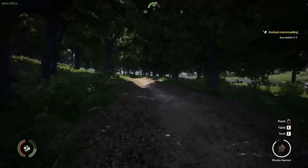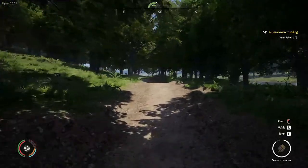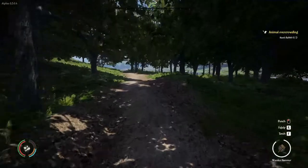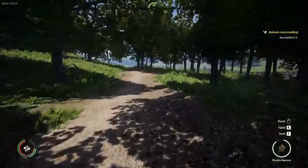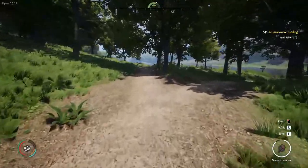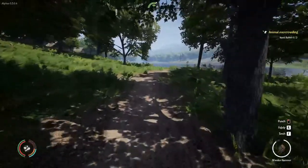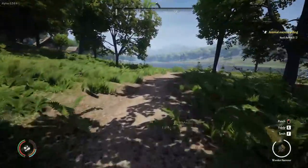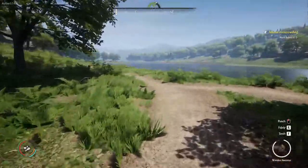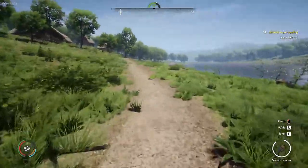I'm constantly scanning left and right for a rabbit, but I don't seem to see one. Usually if I do, they just zoom past the screen and they're gone. Yeah, here was a rabbit — I could have caught it if I had seen it earlier. For the quest 'hunting the rabbits,' the trap in front of our house does not count.